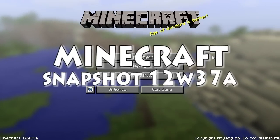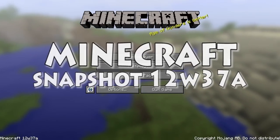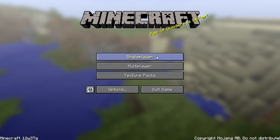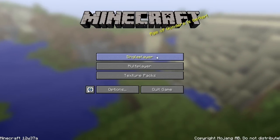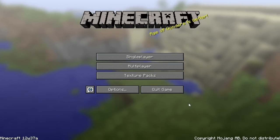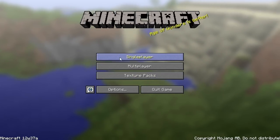Hello, my name's Matt, and my name's Jordan, and welcome to our look at the 12w37a Snapshot, which is the newest one that's just come out. Most of the stuff that's in this one isn't really to do with the game, it's more like just out of the game — seems like bug fixes and little things.